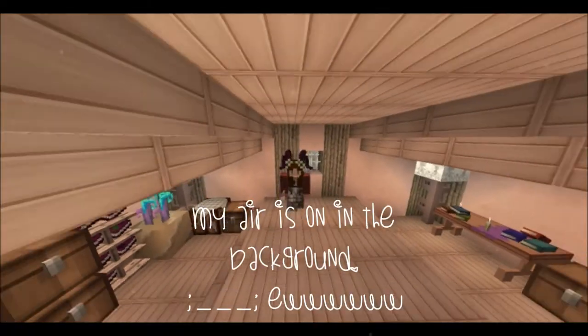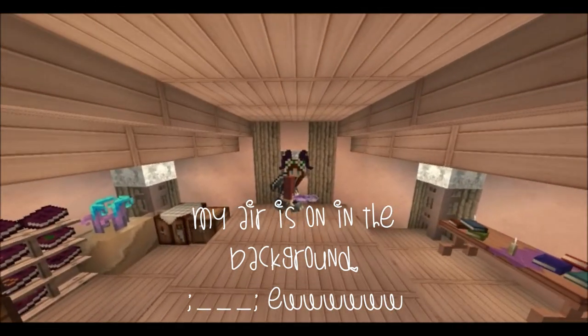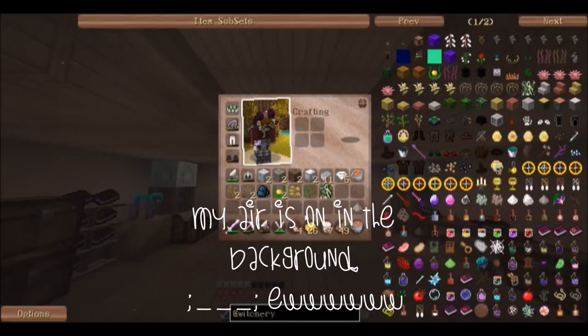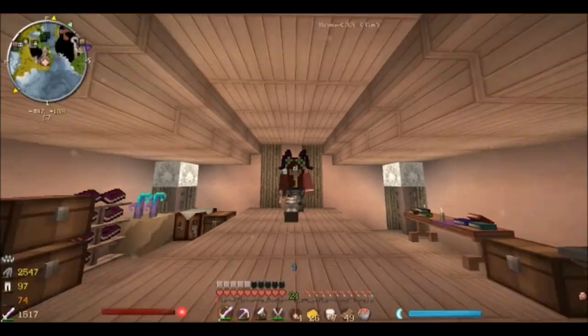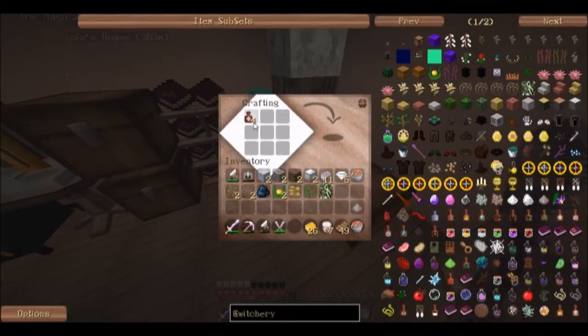Hey guys, welcome back to another WonderCraft episode. So today we are doing more witchery, and I actually got four whip of magic so that we can make our attuned stone. You put that there, you put that there, you put the diamonds there, and then you get the attuned stone, and it's wonderful.